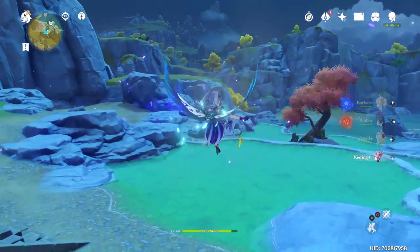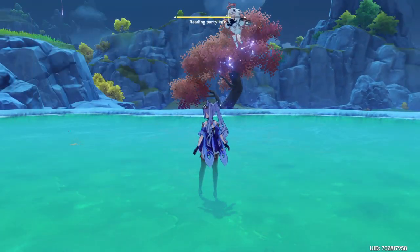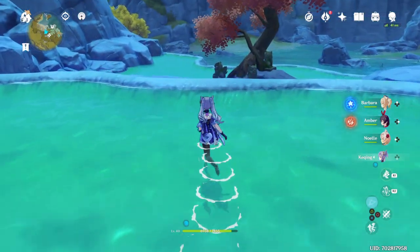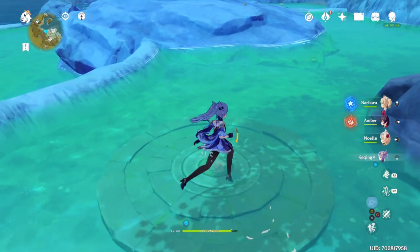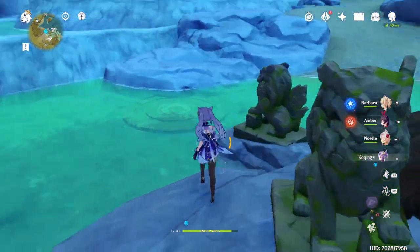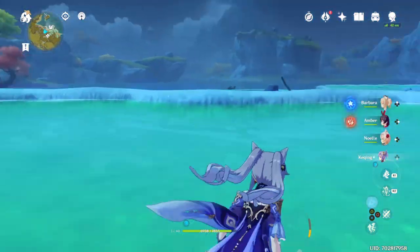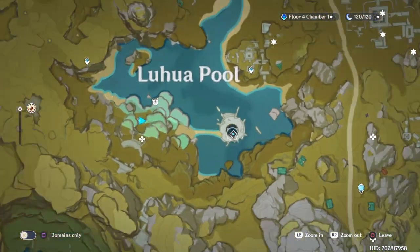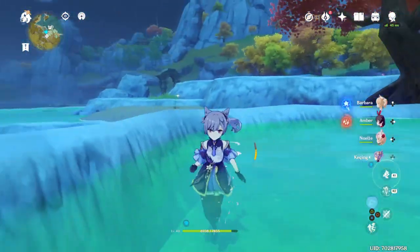I also want to explain that if you go over here and see these three pillar statues, you just want to use your main character's geo skill, which places a rock on one, then do the same and place a rock on the second, then stand on the third yourself or place a rock on it — whatever makes you happy. A chest is going to appear here — it's actually just a normal chest, no rare items, just basic 20 XP — but if you want it, get it. I also have another video explaining how to open this mechanism right here in Luhua Pool, which is pretty simple: you just have to hit three of them and the rest light up.